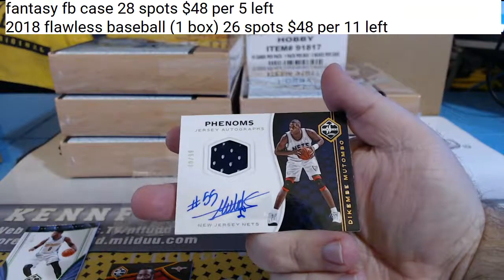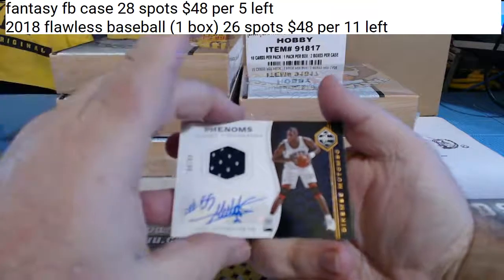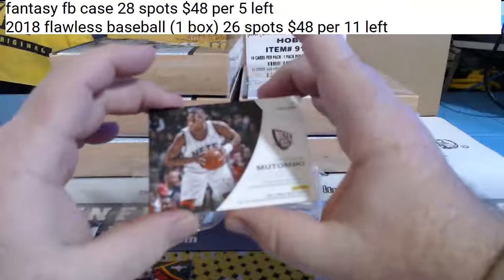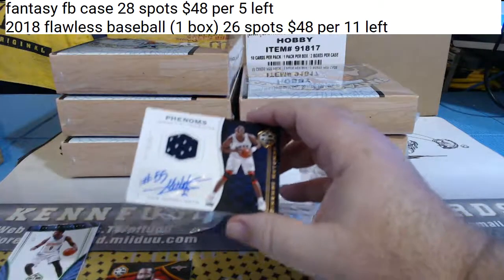And for the New Jersey Nets — no, no, no, no. Dikembe Mutombo. The Nets on the board with Mutombo.